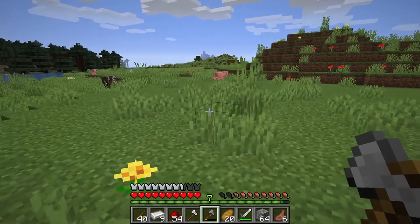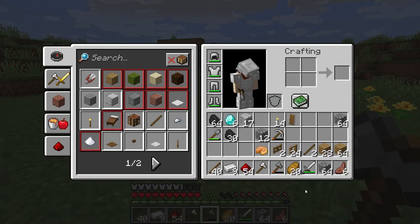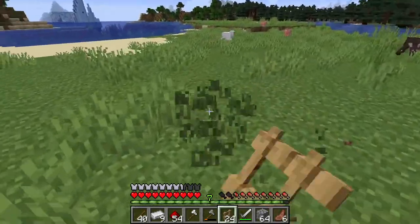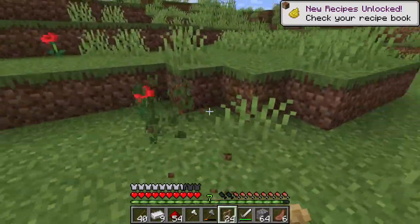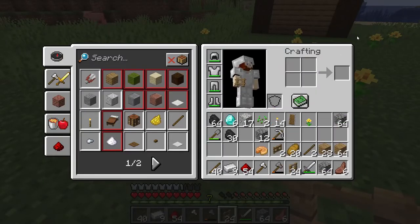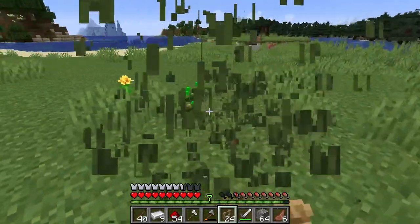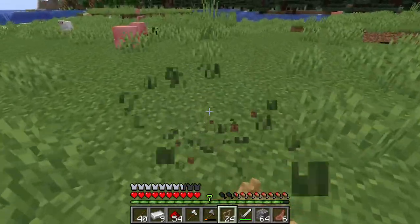I'm going to make four pens in total. They don't have to be big — we're not here to make a massive farm. This is a temporary location just to get us started. One thing you also want to do is clear out the grass. Why? You get seeds, and seeds are for growing wheat. As you can see I now have wheat seeds. I just want to clear out a fairly good-sized area — get the tall ones especially, they're often in the way.